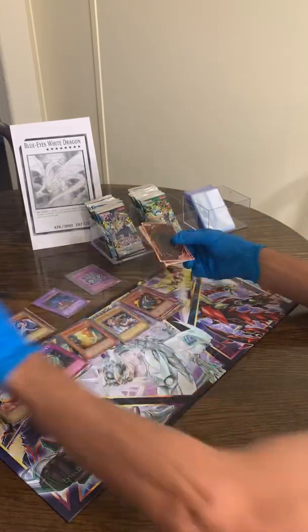And a holographic Toon World — let's go guys! That's gotta be a pretty good one there for sure. Very nice — I never pulled the hollow Toon World, that's very nice. We'll definitely take that. Spell Ruler hollow Toon World, super rare — very nice.